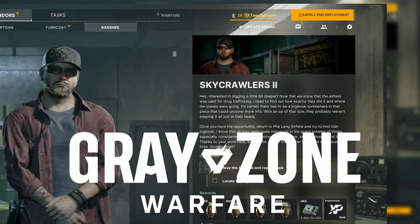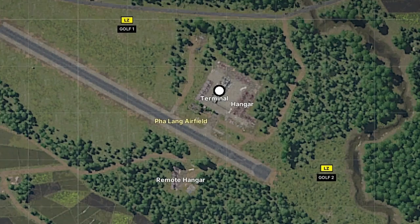Quest Skycrawlers Part 2 in Greyzone Warfare — here's how to find it. Pause for the map: Falang Airfield is found in the northeastern part of the map.